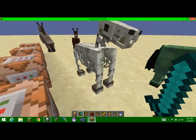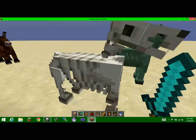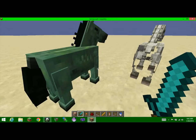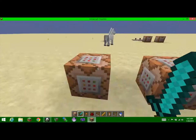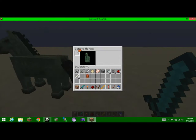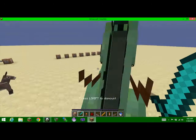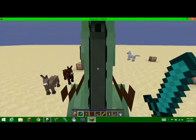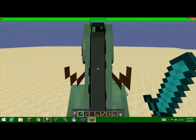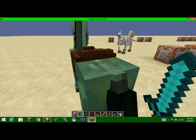Honestly, the skeleton horse is my favorite because it is awesome. With the zombie horse and the skeleton horse, you can tame them and ride around with them, but the only thing is they act like mules and donkeys and they can't wear armor. Actually wait, let me test something.